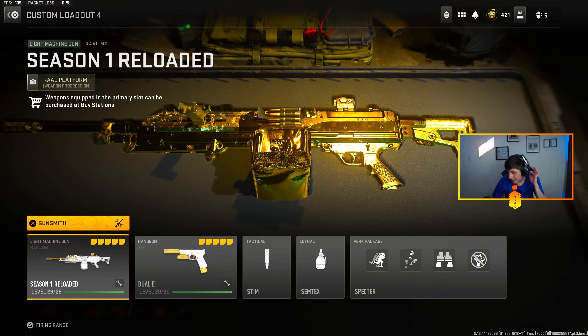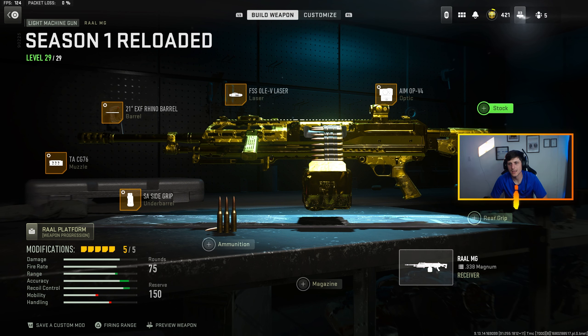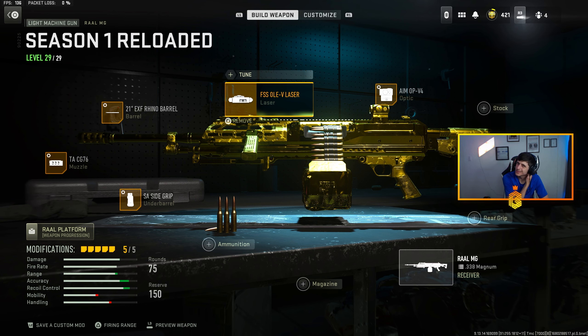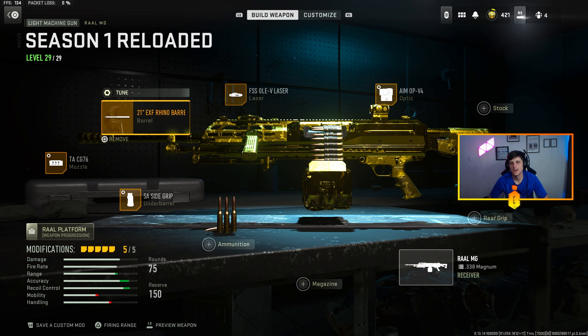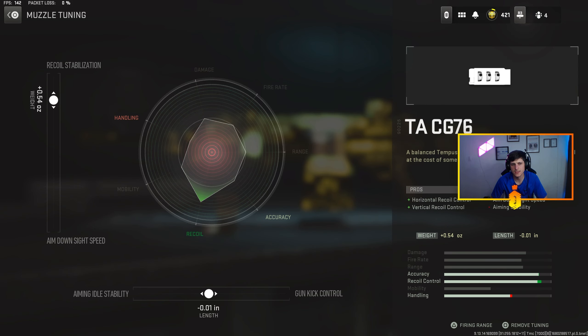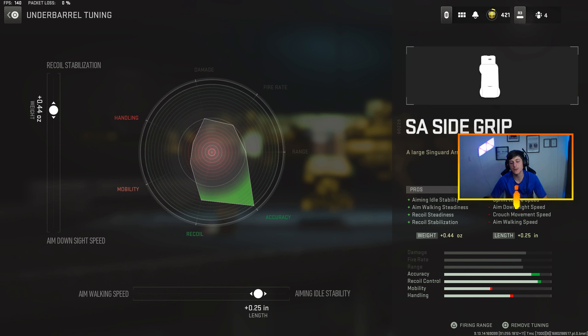Going on to my Raal MG class — I feel like people don't run this because of the mobility, you're super slow with it — but there's no way this isn't in contention for the best gun in the game. I got the Ammo PV4 at minus 2.32 and minus 1.65, FSS OAV laser untuned — I like its properties and don't think it's necessary to tune — the 21-inch EXF Rhino barrel at 0.37 and 0.18, the TACG 76 at 0.54 and 0.00, and the SA Side Grip at 0.44 and 0.25.